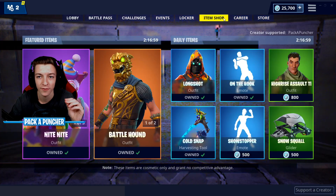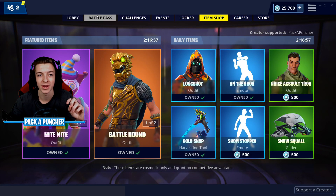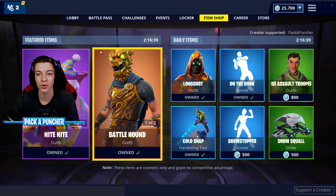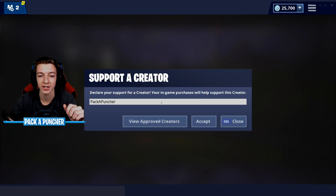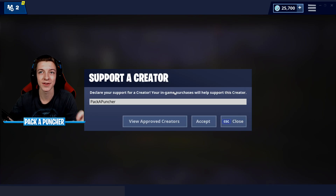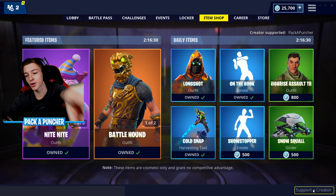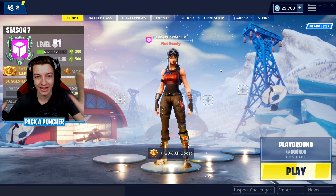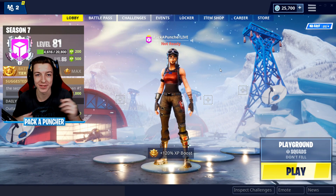We've got a lot of crazy things coming to the Fortnite shop. Valentine's Day is coming soon and who doesn't want more V-Bucks on their account. Also, when you're inside the V-Bucks store in Fortnite Battle Royale, go to your support creator and type in the word Pack-a-Buncher — that is my support creator code. It would help me out a lot, and we've got a cool event related to the support creator I'll talk about later.